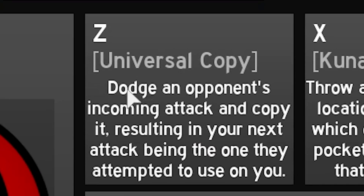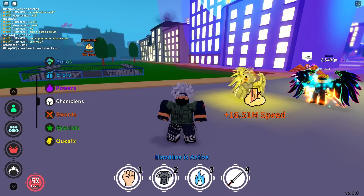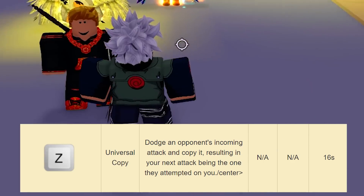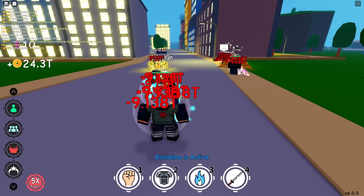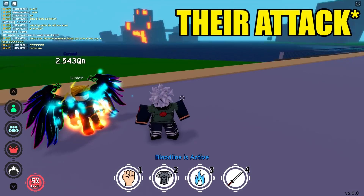First skill: Universal Copy. Dodge an opponent's incoming attack and copy it, resulting in your next attack being the one they attempted to use on you. So this skill is freaking insane. I think this skill is pretty strong. I would have said it was really broken if the cooldown didn't take so long, which is 16 seconds. Basically, it's two skills in one from a regular Sharingan — it dodges an attack from your opponent and at the same time you can dish out that attack back on them.